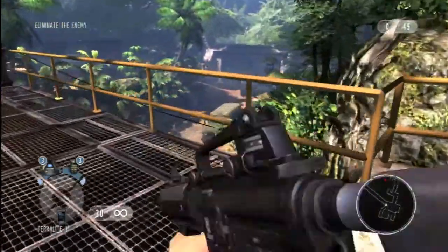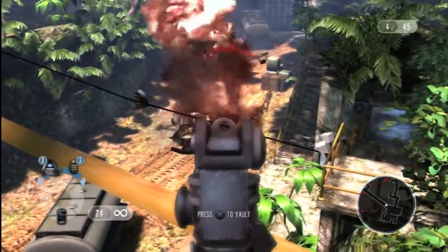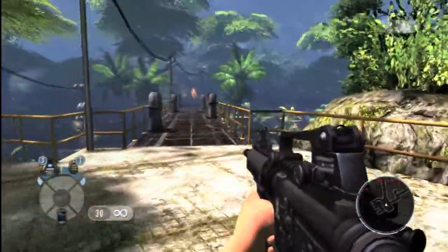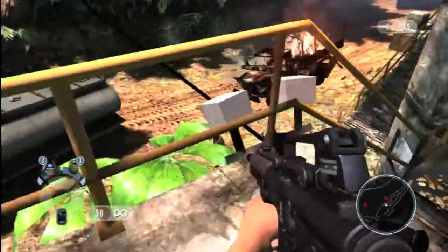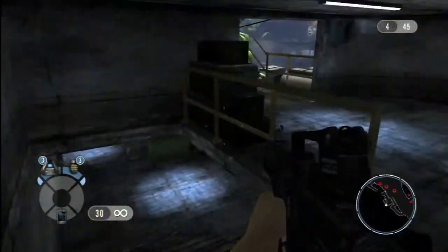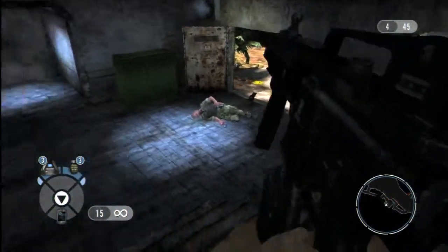Hostiles are heading your way, 007. Thinking like Bond would, we'll try and use the environment to our advantage. By shooting the fuel tanks on the truck, we've taken out four bad guys straight away. The enemy counter in the top right of the screen tracks your progress. Now it's a case of sweeping through the map as quickly as possible, eliminating the enemy and staying alive. If Bond dies, then it's game over and you must restart the level.